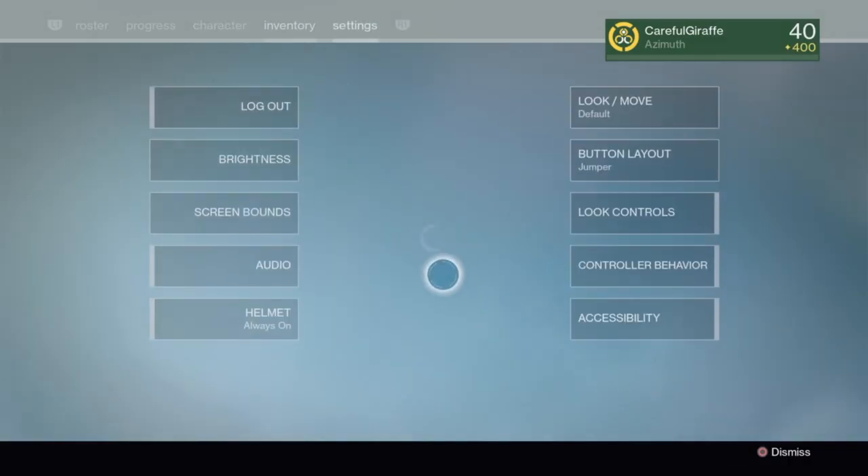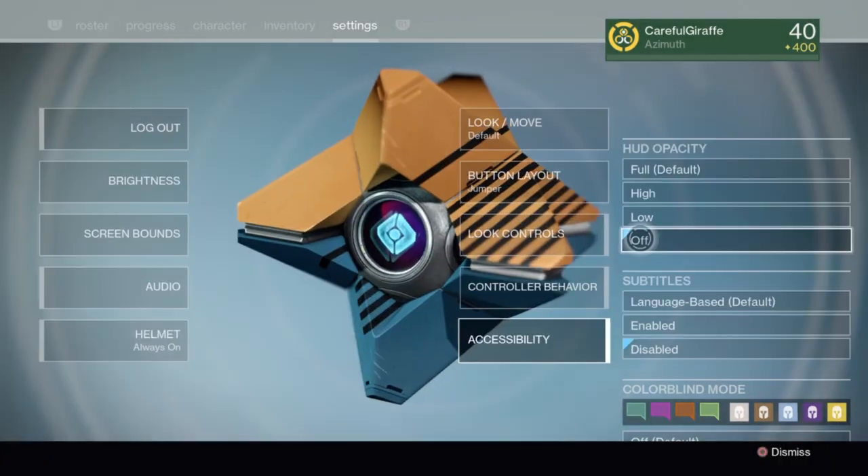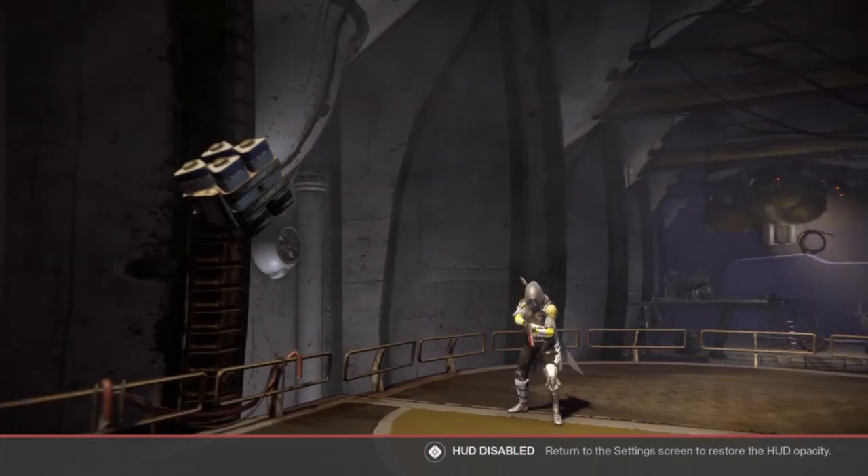Then you just go to your settings and you turn your HUD off, and you'll have absolutely nothing on your screen so you can get cinematics for montages.